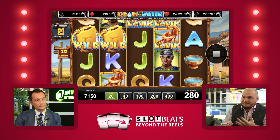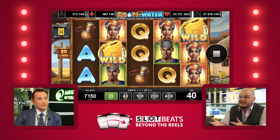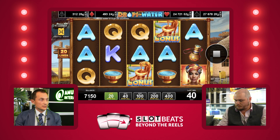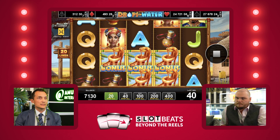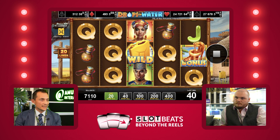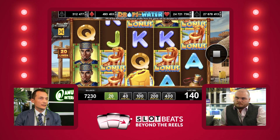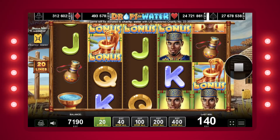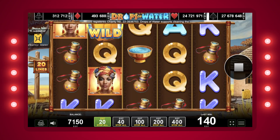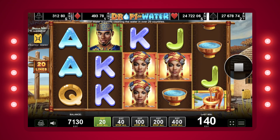Can you just walk us through a base game spin and what players can expect through RTP, volatility, symbols and so forth? The game is with 5 reels, 20 fixed lines, the RTP is 96.62%, split between the base game and the feature of the game. The volatility of the game is from low to medium, and basically this is what we have for Drops of Water.